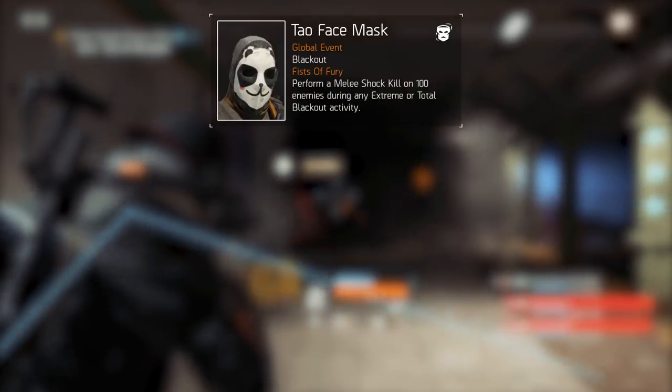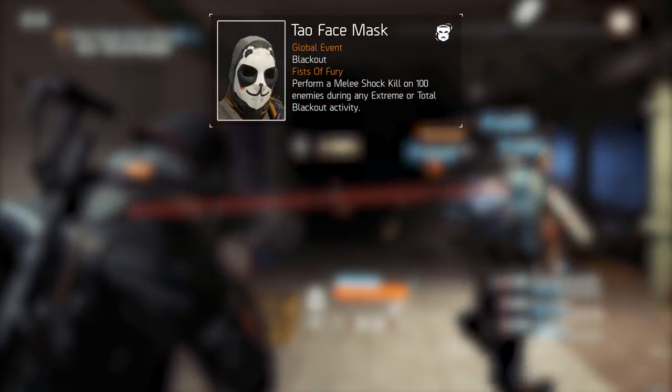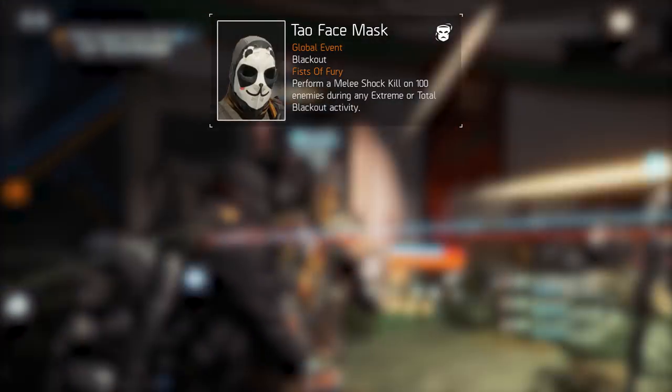The first face mask is Tau, which has to be my favorite as a peaceful panda. This requires you to kill around 100 enemies — I haven't completed it yet — using the melee shock mechanic while either Extreme or Total Blackout is active.